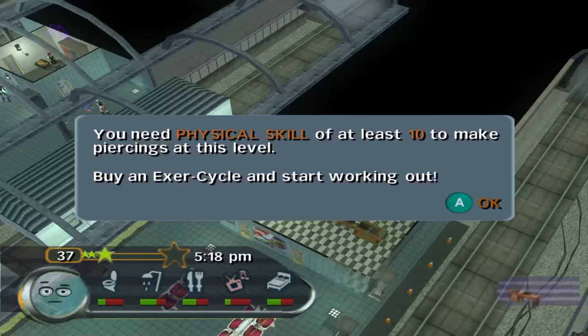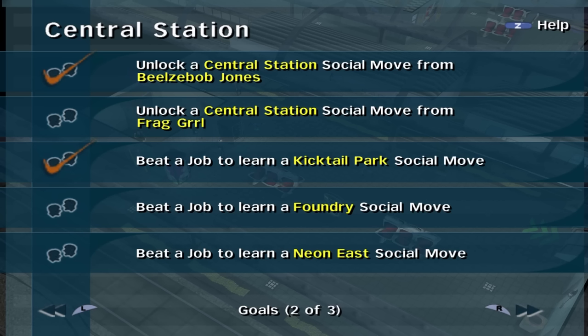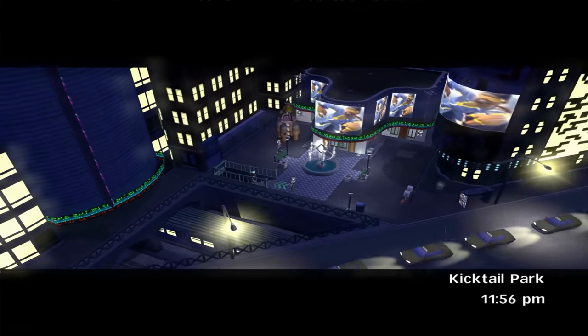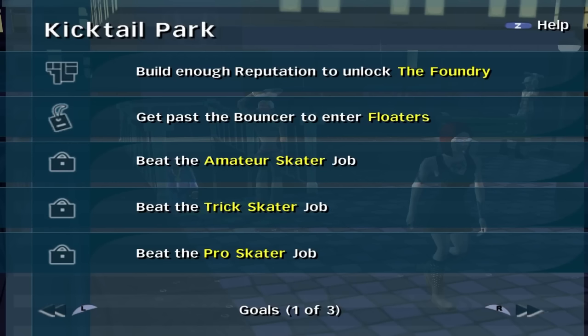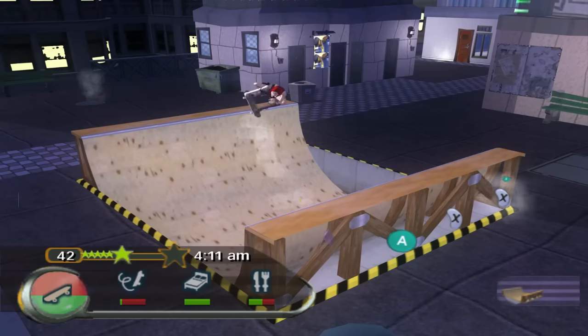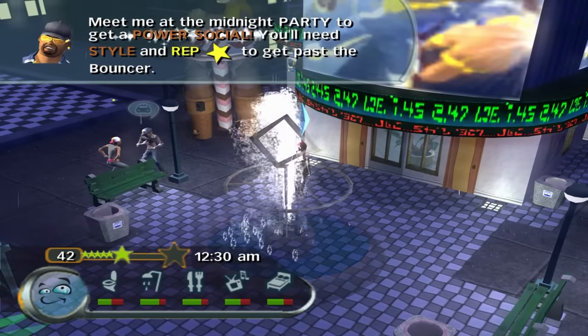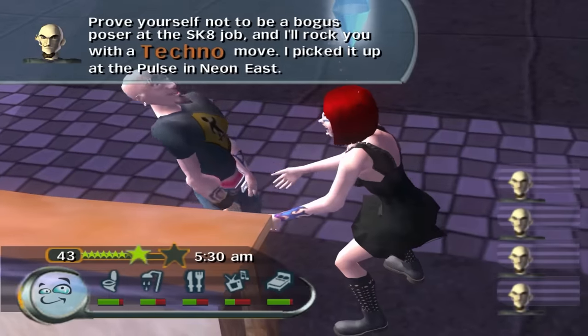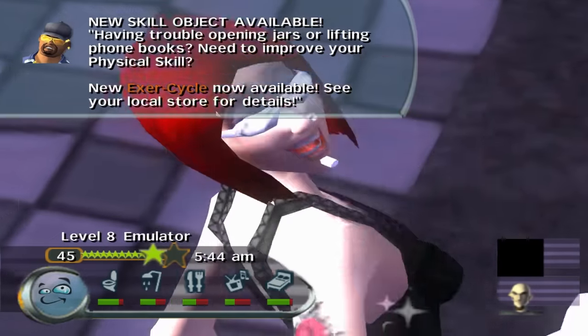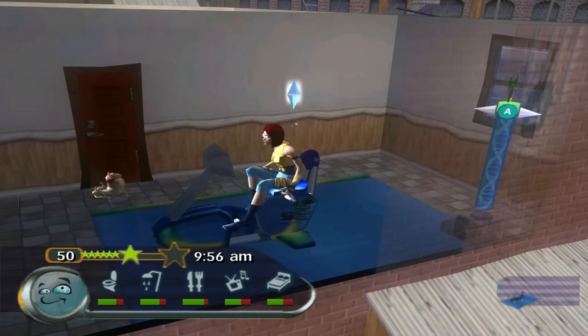I was able to complete the first level of the piercing job before being hit with another skill requirement for level 2 — 10 physical skill. I haven't unlocked a physical skill machine yet, but I have a sneaking suspicion I need more rep to do so. Before unlocking the physical skill machine, I unlocked the next district — Kicktail Park. Skater alert! A new district means a new set of goals, pretty much the same as the other districts with a few special ones. So I guess we just get to start grinding it out. Literally grinding.